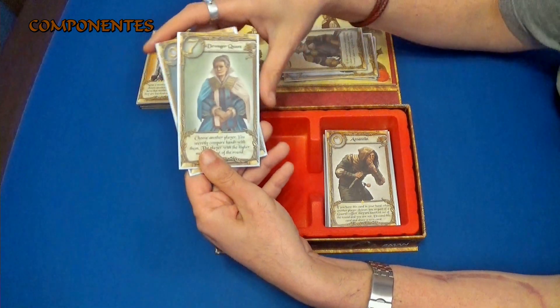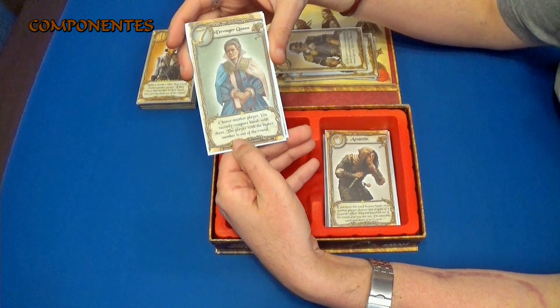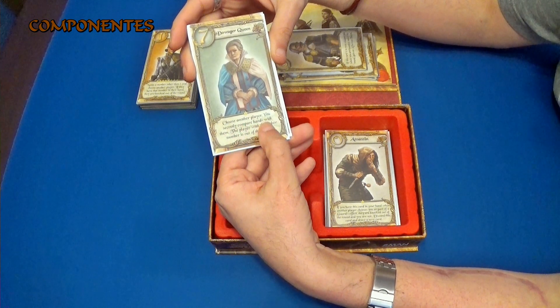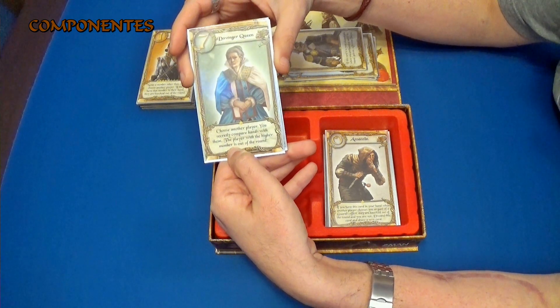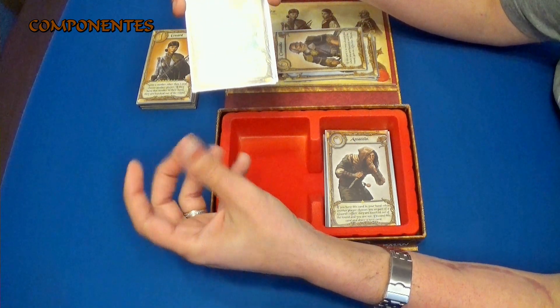Luego tenemos a lo que es la reina viuda, que lo que hace es exactamente lo mismo que el varón. Si comparan las dos cartas que tengas en la mano, y el jugador que tenga la carta con el número más alto pues queda fuera de la partida. O sea, funciona como el varón, pero al revés.